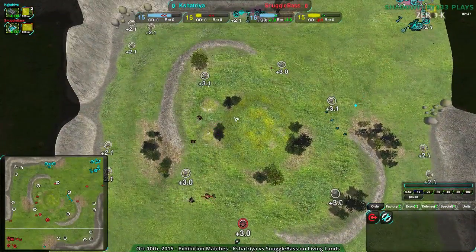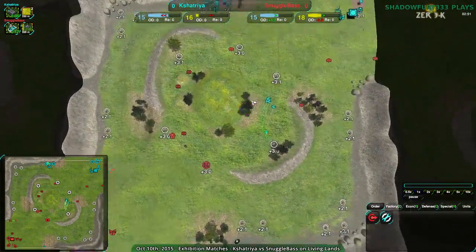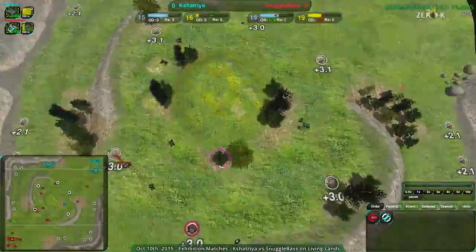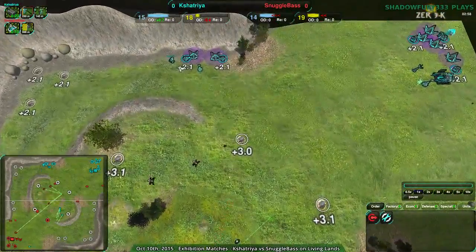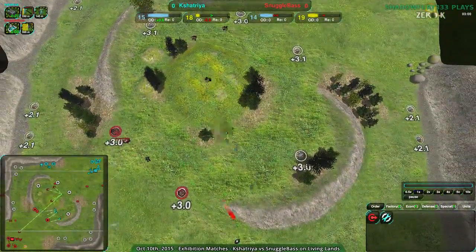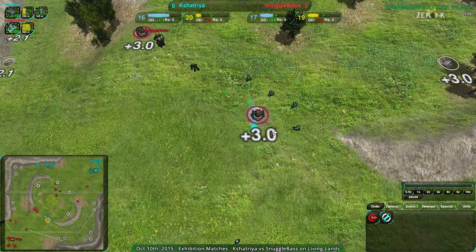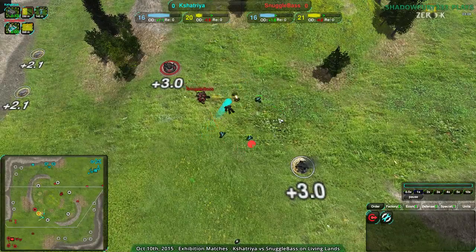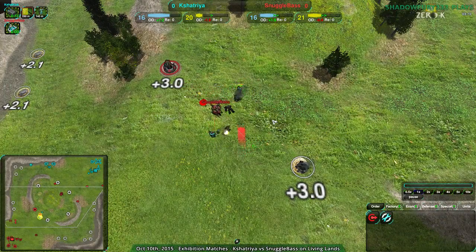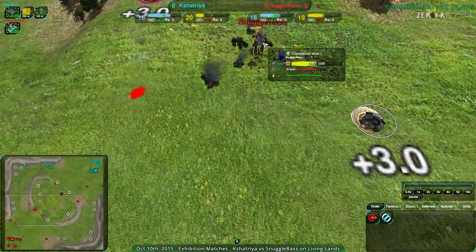Snugglebase is taking a pretty commanding lead on the map. They haven't taken much map control yet, but they have taken the center, being very aggressive about that with no static defense there. Their commander is level one with the machine gun attachment. Kshatriya's commander has no attachments, no modules, no upgrades.